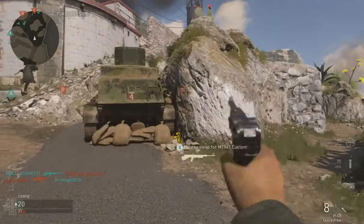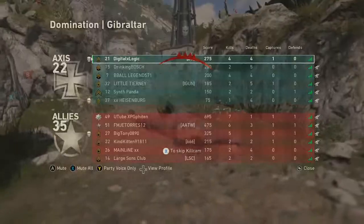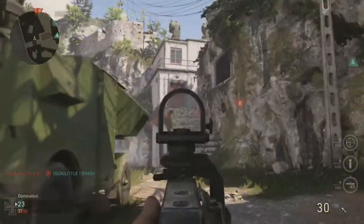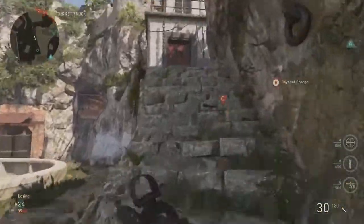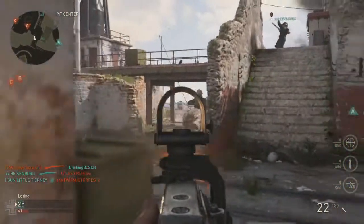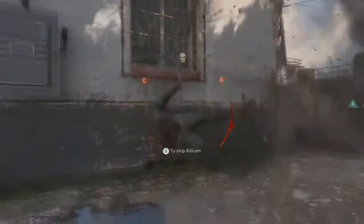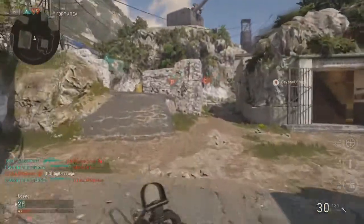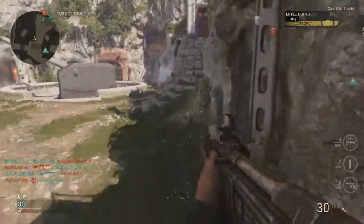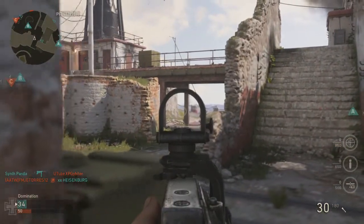You're not running around as much — you run and sort of post up once you get to a good position and play slow. For some people that's counter to how they usually play Call of Duty, but if you're getting frustrated and feeling like you're running into enemy fire over and over, it might be because you need to be using an AR, especially on maps like this. This map I consider long-range — you've got a lot of areas where people camp and post up with an AR, so you need to be able to do the same thing.